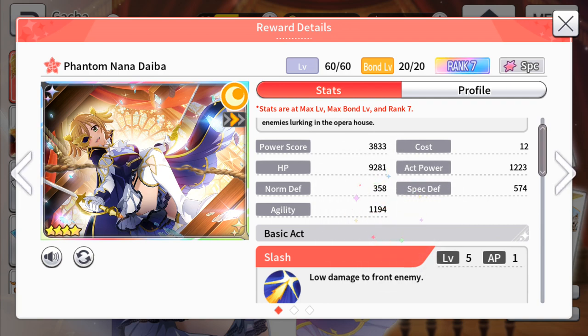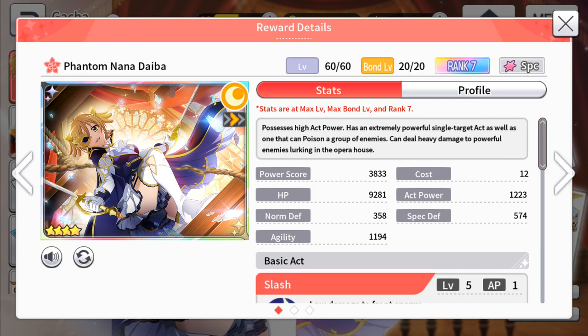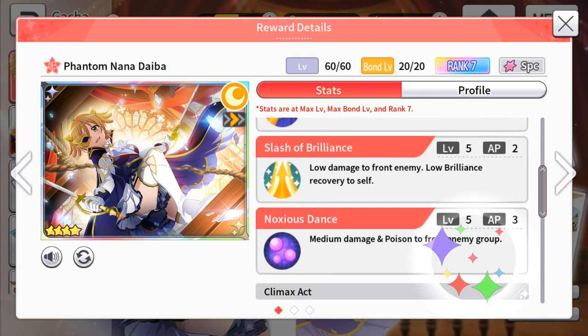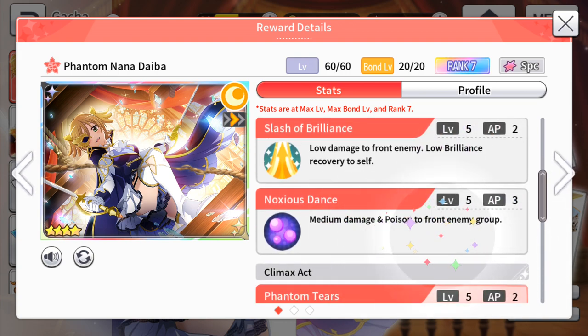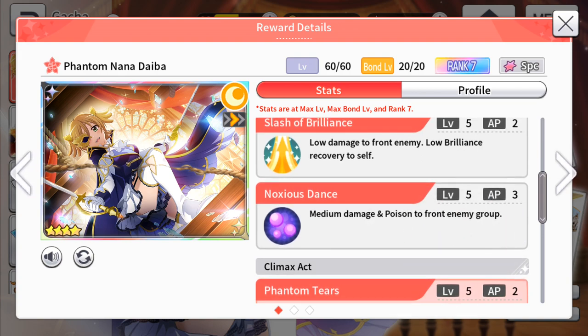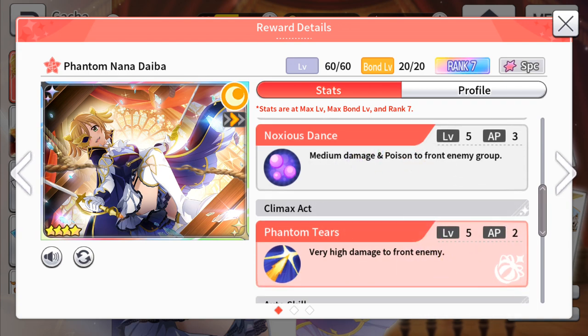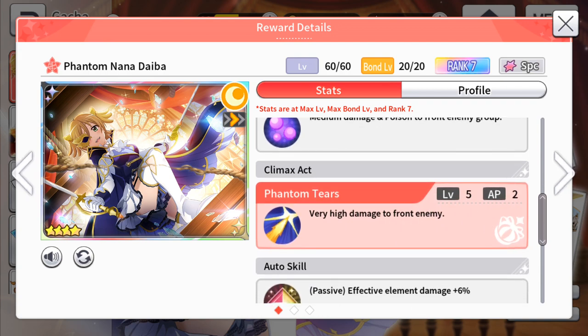She has Slash of Brilliance, which is very nice. But then her Noxious Dance — medium damage and poison to the front enemy group — this is not very good. I would prefer her to have medium damage and normal defense down, or special defense down, to the front enemy group, which kind of fits her role as a single-target tank killer. So this is not very nice; I would definitely skip this skill whenever I see it. I'm not going to waste 3 AP just to poison the front enemy group. But it is not such a big deal — poison is still kind of good, but it's not going to affect your comp that much.